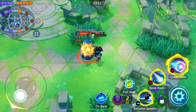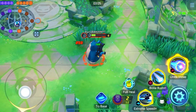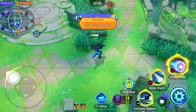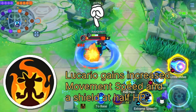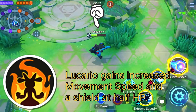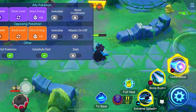Extreme speed deals almost 20% damage and also provides healing. So you can use extreme speed both to heal and to deal damage. If your HP is low, be careful. You can also see the shield from Lucario's passive ability, Steadfast.